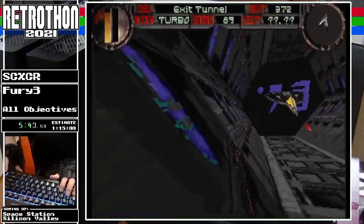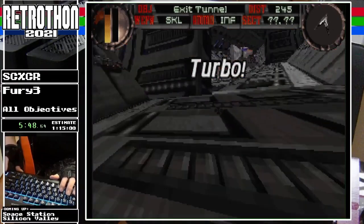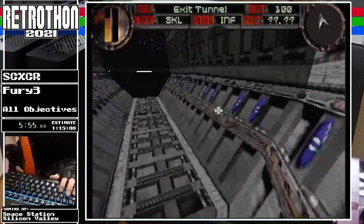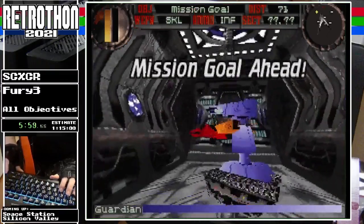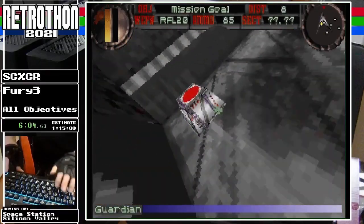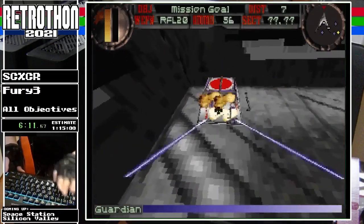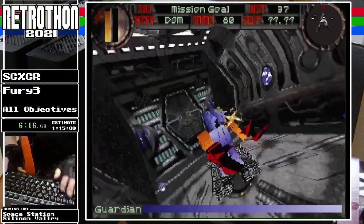I'm going to try and slow down to pick up these turbos and the dead-on missiles. Dead-on missiles are decently strong — they don't have any homing capability, unlike most of the other missiles. Here's the first boss: every boss has these shield generators around it. You have to destroy all of them or you cannot damage the boss. I'm going to create some distance and aim for the head.